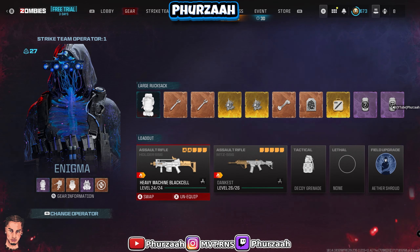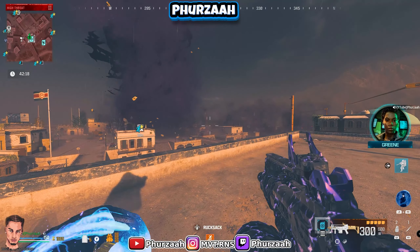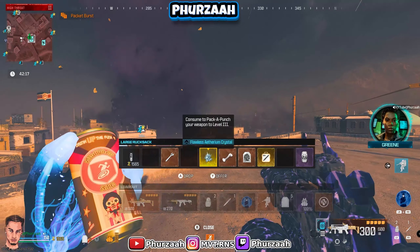I'm going to be testing these rounds out on two separate guns just to see how they perform on different weapons. I'm bringing in the Holger 556 and also the MTZ 556. We're going to be bringing in some goodies just to make our life really easy, so without further ado let's get in game and test out the Incendiary Rounds in MW3 Zombies for Season 4.